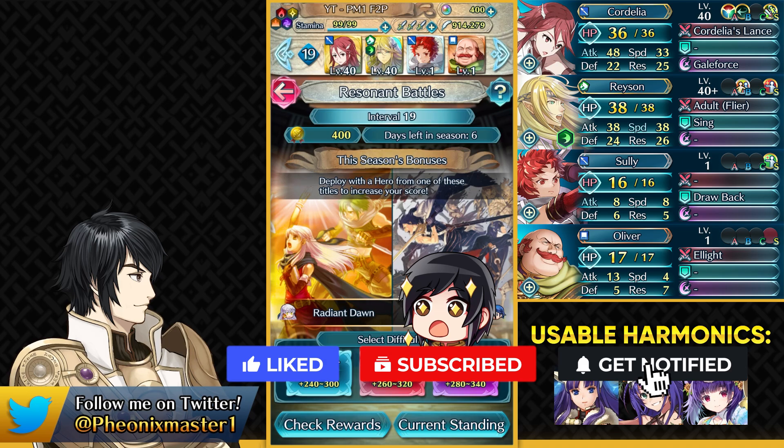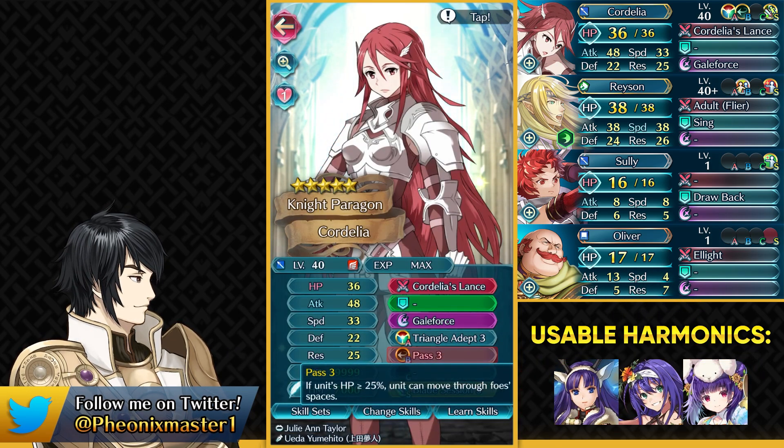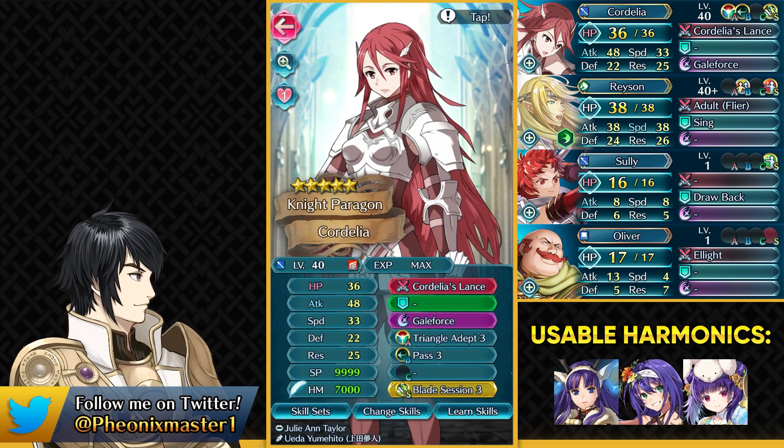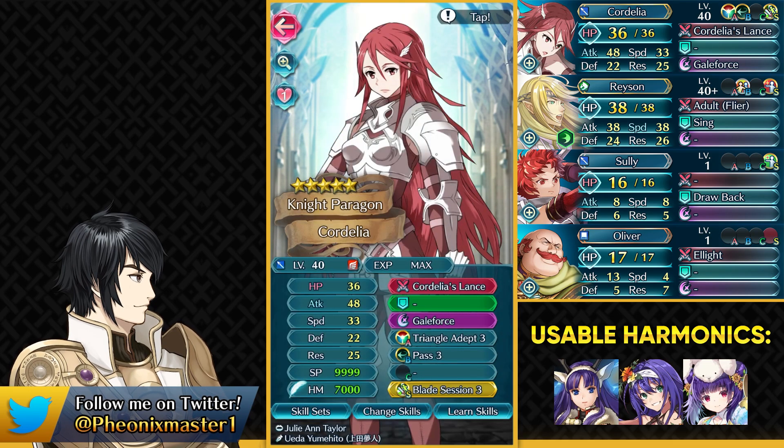This is my team and Cordelia is gonna be the MVP here. You actually need to run Pass on her — her default skill — as it's going to help us at the end, and you need to have Blade Session as the Sacred Seal so that you can maximize her offensive power. If you have a heavily invested Cordelia you could even try running Fury so she can get some recoil damage. Triangle Adept here actually helps us a lot in taking out Midori, since Nailah just dies to Midori unfortunately.